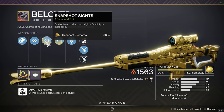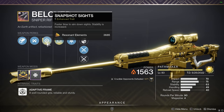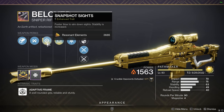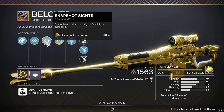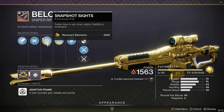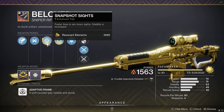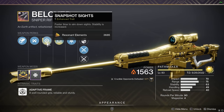Now, the enhanced trait — all it does is give you increased stability, which honestly, if it's worth it or not, that's kind of up to you. If you have a lot of materials, you might as well. For me, I think it's worth it. It gives you a five stability bump, which is huge because stability is actually tied to sniper flinch this season. So however much flinch you receive while aiming down sights, it will be less if you have higher stability. Having more stability on your sniper is always a good thing.